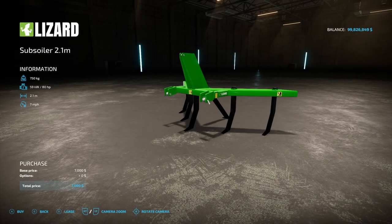After the 9RT, we have a new subsoiler — the Lizard Subsoiler from David Martinez. It weighs 750 kilograms, requires 80 horsepower, has 2.1 working meters, an operating speed of 7 miles per hour, and costs only $7,000.